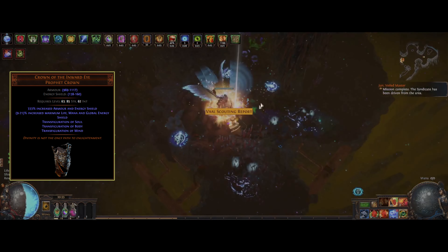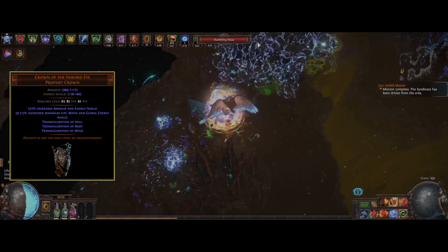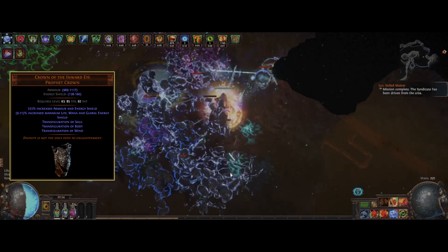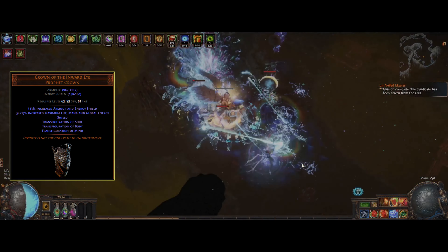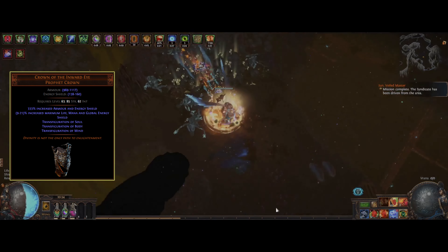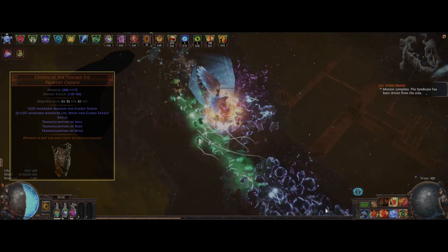Crown of the Inward Eye is a great match for us with increased max life, mana, and global energy shield up to 21%. We also get the Transfiguration of Soul, which makes it so increases and reductions to maximum energy shield also apply to spell damage at 30% of their value.